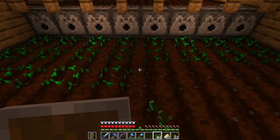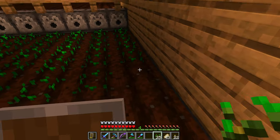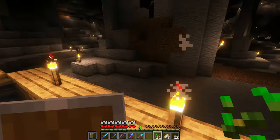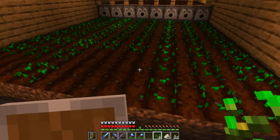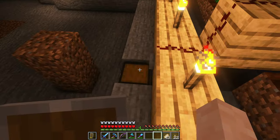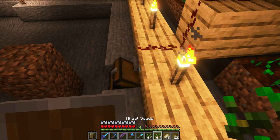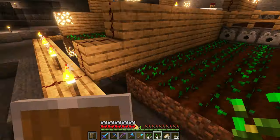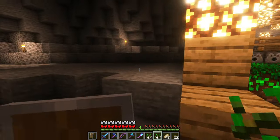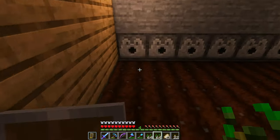We'll obviously do other stuff in this episode, so we'll not just farm here. We will go and have a look at two shipwrecks that are close by. We do have water breathing potions so we can actually do that. That's still trying to fill up there. We will need four full stacks of wheat when it is finished - there should be four full stacks. I just hope this will work the way it should.